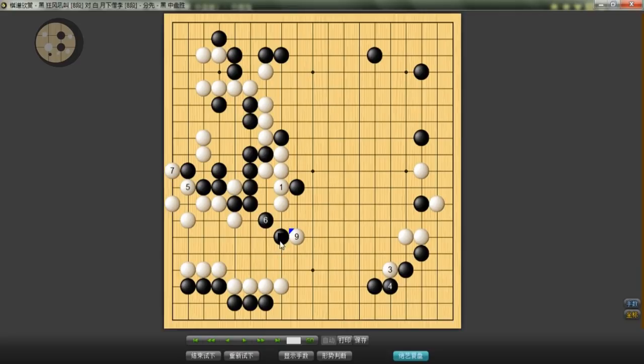I think if I were white I would have probably done something like that, or at least looking back. In terms of this co-threat, I should invade and cut — even though black can atari here, I can just connect back. I think this would have been better, although this hane is slightly annoying.